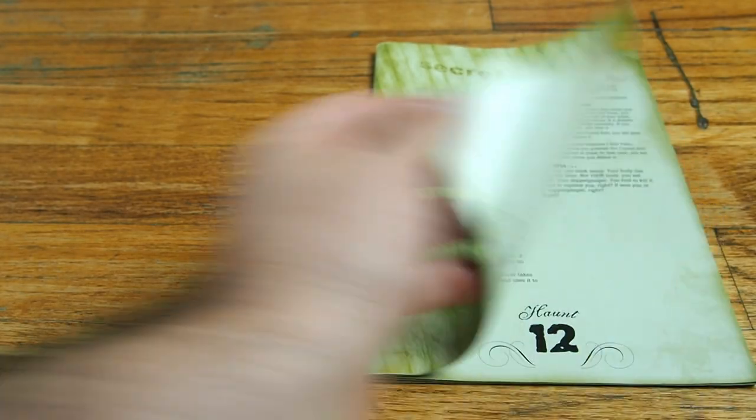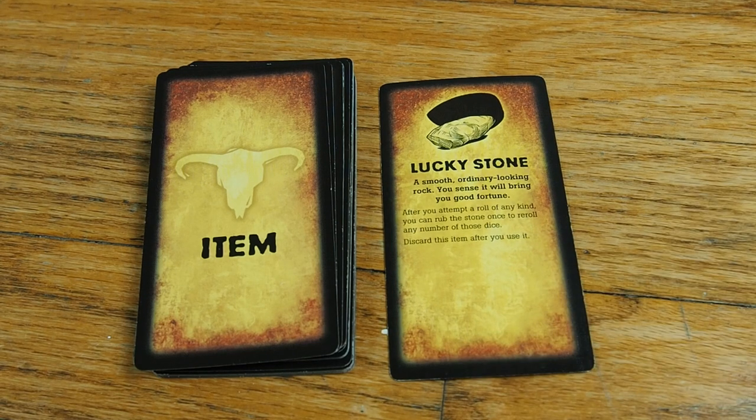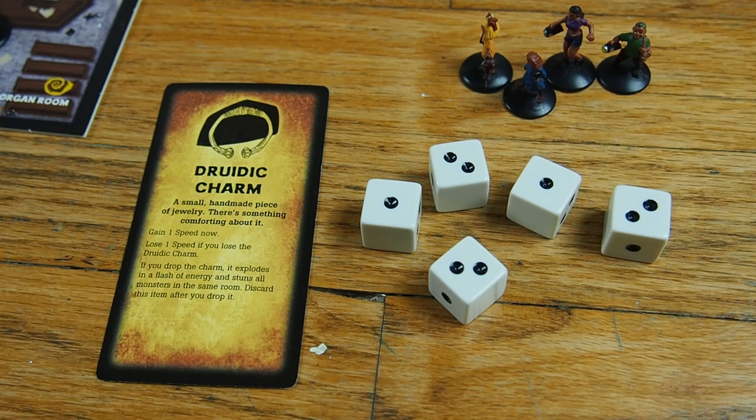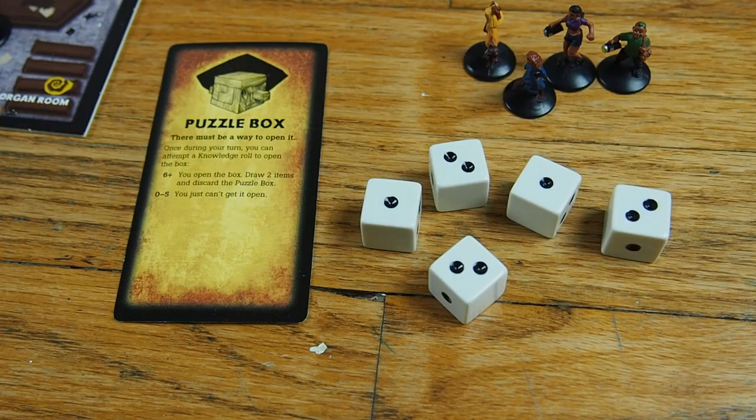For example, if it's April 11th, they go to page 11. They then read the rules on that page, which will explain how the suitors can stop the ceremony by finding a unique item. Each time you play, the item and how to find it will be completely different — sometimes you'll have to roll a number to find a ring, an amulet, or a puzzle box to stop the wedding.